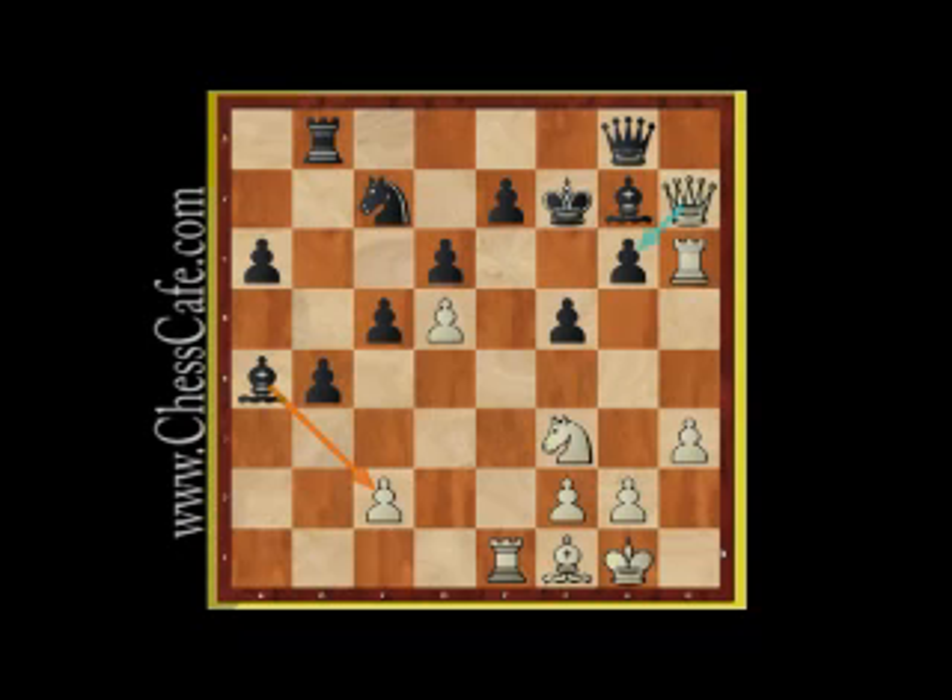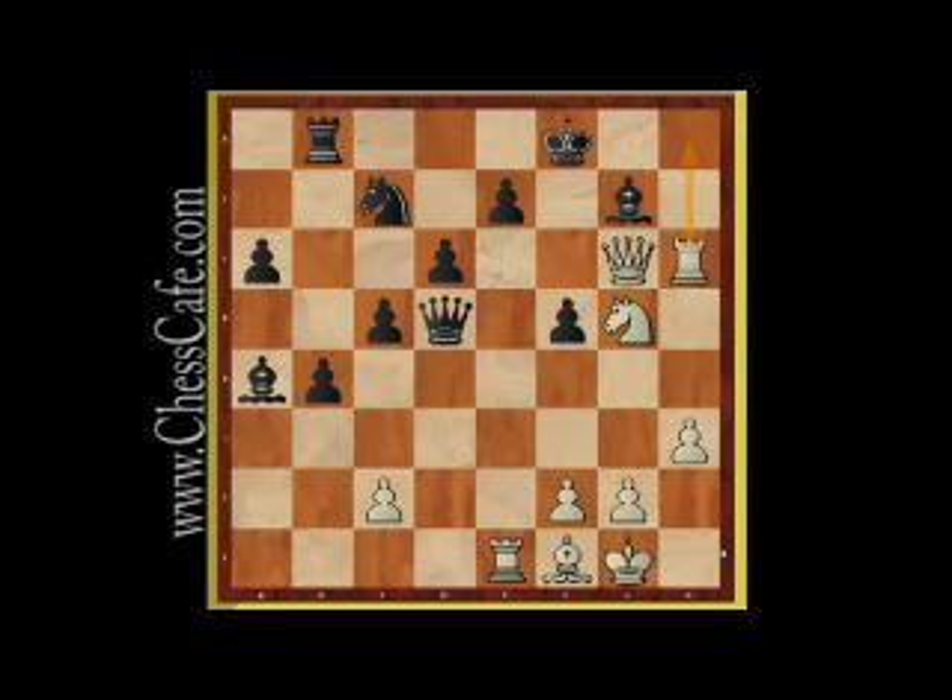White brings his Rook to the h6 square, and the Black Queen comes in through that narrow corridor to the g8 square, but it's not going to be much help. White Queen takes the pawn on g6, checking the king. King to f8, and then White brings in his Knight to the g5 square — that's the last nail in the coffin. Black captures the pawn on d5, but White moves the Rook to h8, checking the king. At this point Black resigns.